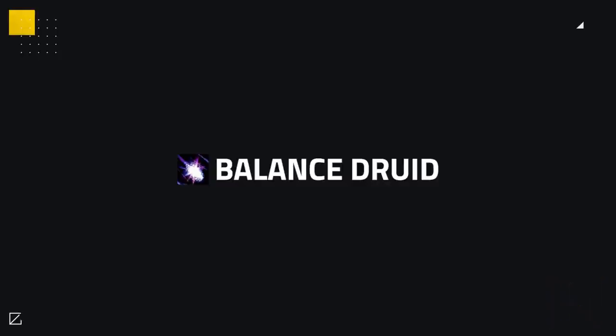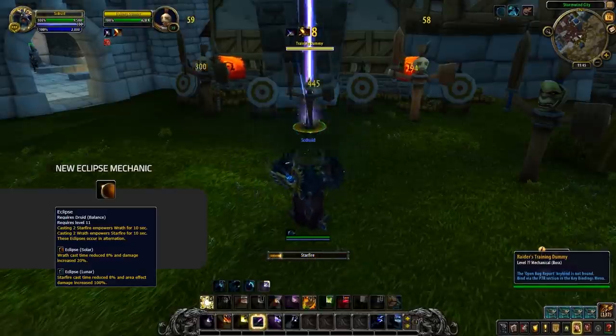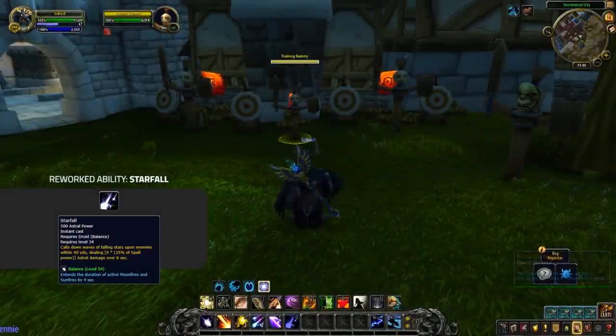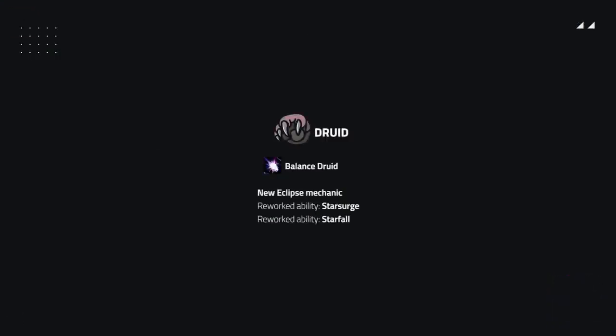Now let's take a look at each spec individually. Balance is not getting too much in the way of new abilities, however is getting heavily buffed in the way their damage works. In BFA both Solar Wrath and Lunar Strike do very limited damage, while in Shadowlands Solar and Lunar Empowerments are being buffed and updated into eclipses back to how they used to be, along with Lunar Strike being renamed to Starfire. To further strengthen Starfire and Wrath, some power has been taken out of Star Surge as it now goes to further extend your new eclipses. Starfall is also going back to how it used to be as an aura around you instead of something you place, and its damage has also been buffed.